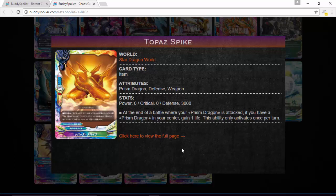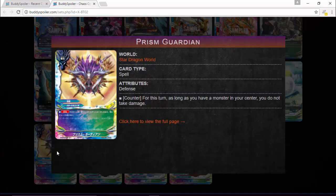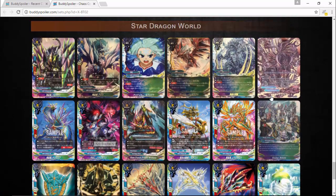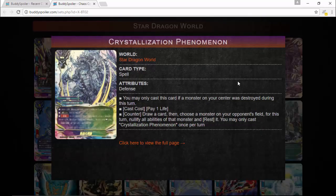Stacking life isn't really what Prism Dragons want in my opinion — usually you'd want gauge or draw power, since draw power is a big thing with Prism Dragons. There's also this interesting card: Prism Guardian, a spell for Star Dragon World. While this card is on the field and you have a monster in your center, you do not take damage this turn. So this basically ensures that even if you don't have a Thora, you're not taking effect damage. You can still bring out Christiano Crystal Shoot.